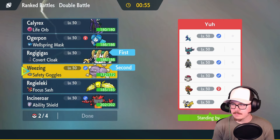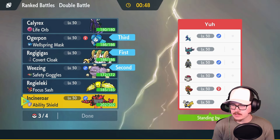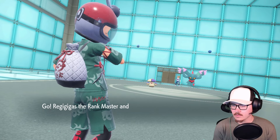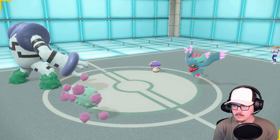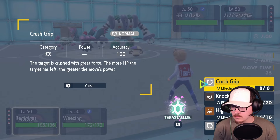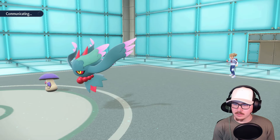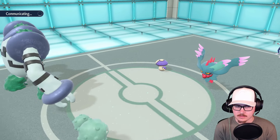I like these two as a lead, but I'm kind of torn on the back. Incineroar could be good - I'm kind of leaning toward these two. I don't think that Shadow Rider is actually a play here. I think I have to double the Amoonguss - I think that has to be my play here.